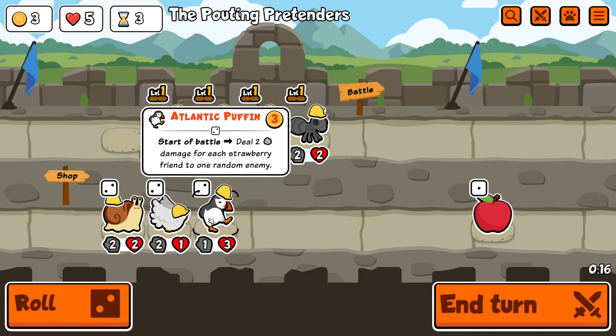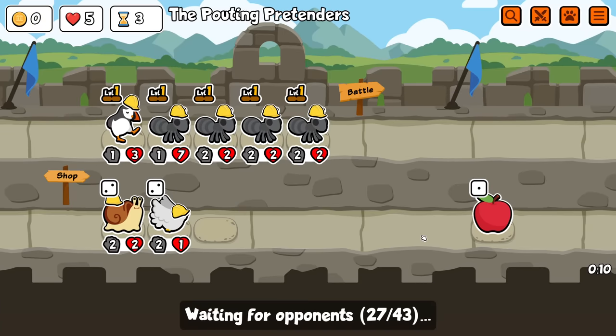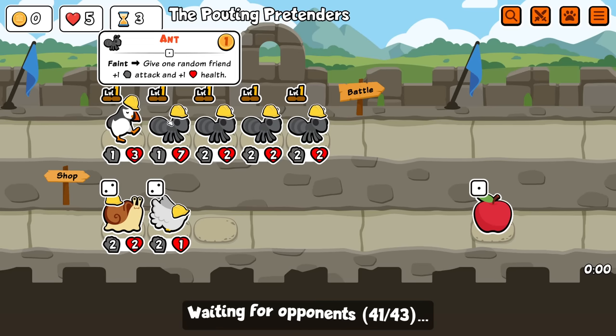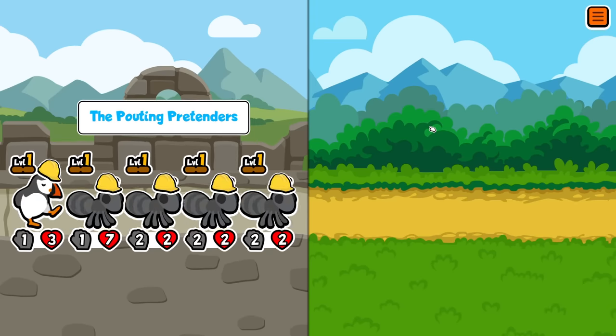Puffin - start of battle, deal 2 damage for each strawberry. Something's something, I'm going to take it. I really doubt I'm going to use this much. If I find a strawberry I'm probably not going to buy it, but nice to have another thing on the team. It means this ability isn't wasted, though it does mean the stats from these are more likely to miss my other big one.